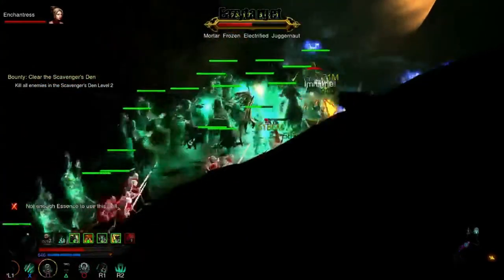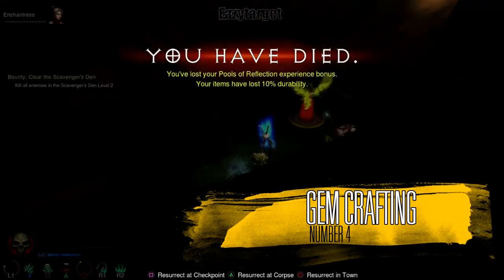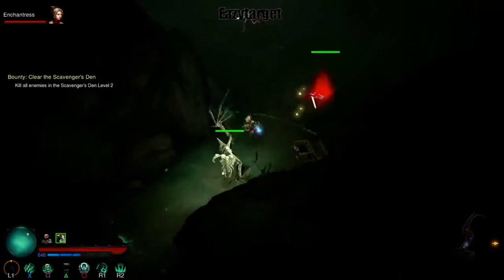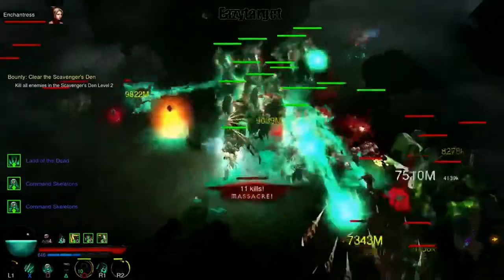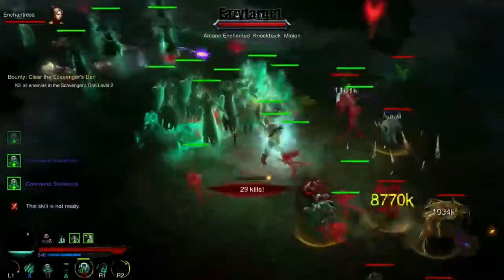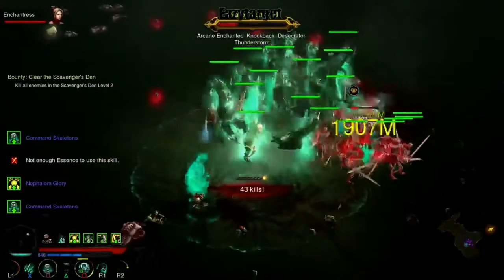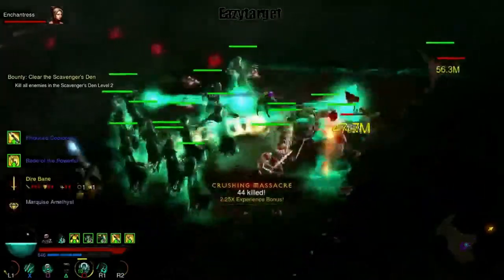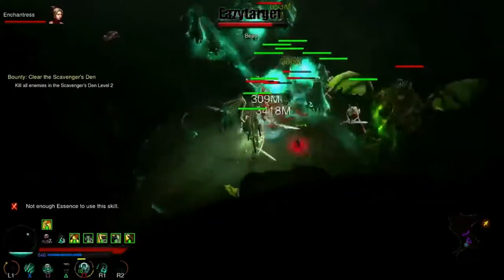Then multiple gem crafting at the same time. You currently have to create one gem after another, keep clicking that button until all your gems are crafted, then move to the next one. If there was something like the inventory stash interface — where you input how many you want — that would be very helpful. It shouldn't be a very hard fix; it just needs to be implemented in the console version.